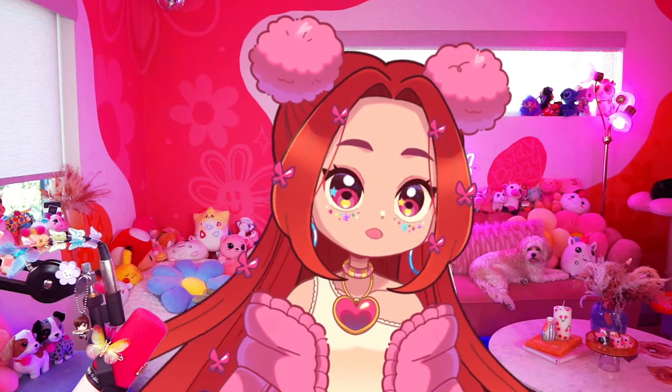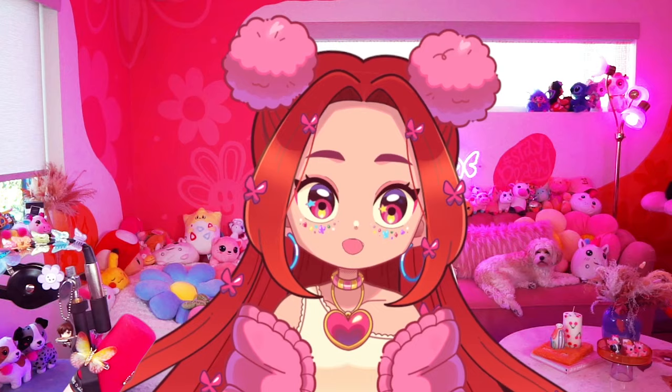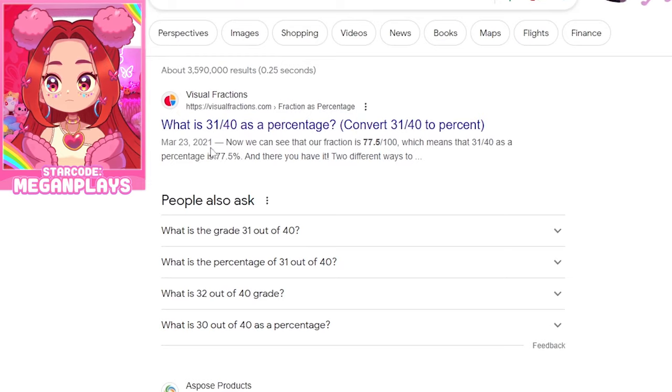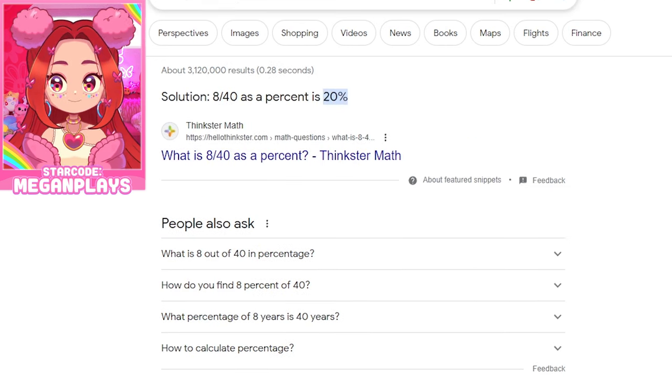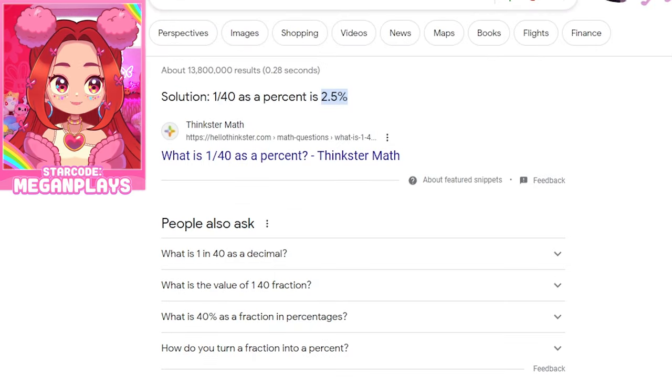Let's also look at these percentages, because I don't know why Adopt Me did it this way. I don't know why they did it out of 40 as opposed to out of 100. If you Google it, you can easily find out what percent is 31 out of 40 — it is a 77.5% chance. Switch it to 8 out of 40, that is a 20% chance, and then switch it to 1 out of 40, that is a 2.5% chance.